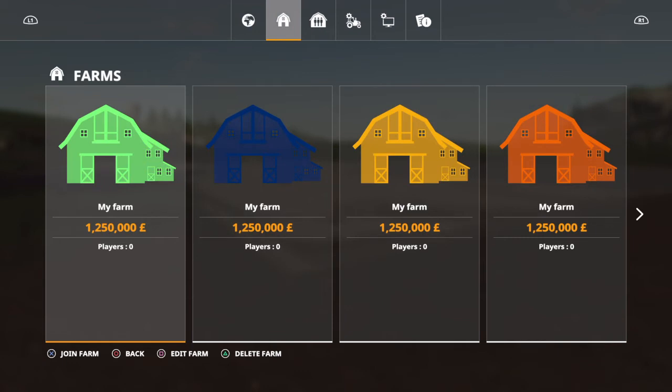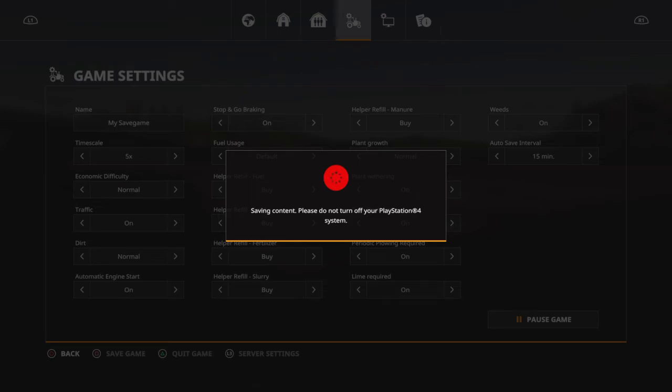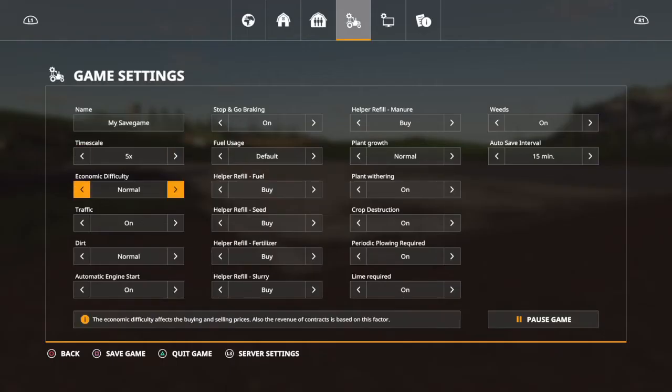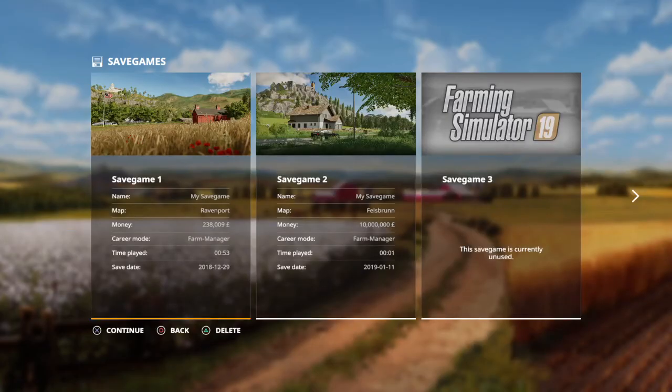So we have one, two, three, four, five, six, seven, eight farms at 1.25 million each. What I'll do from here is save the game — I could change all these settings but yeah, save the game — and I'll click quit to come out of the game. If we go to career, look at that money there on career: 10 million!